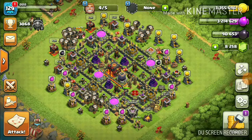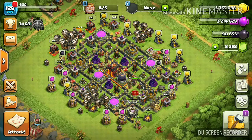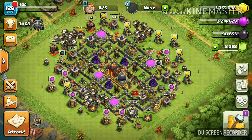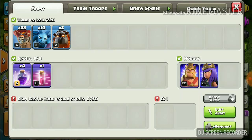Hey guys, welcome back to our channel! Today I'm going to show you how to do a lava loon attack on a Town Hall 9 or Town Hall 10 base. First, let's take a look at the troops required for this attack: two lava hounds, 10 minions, and 28 balloons.